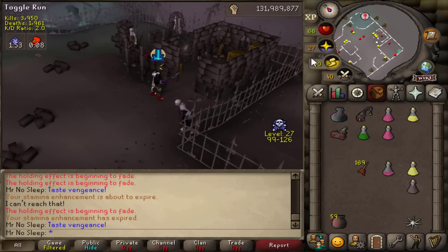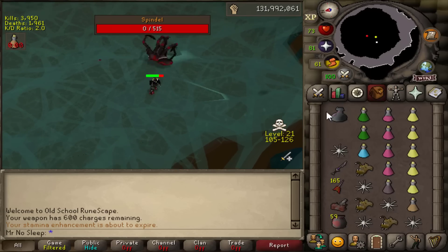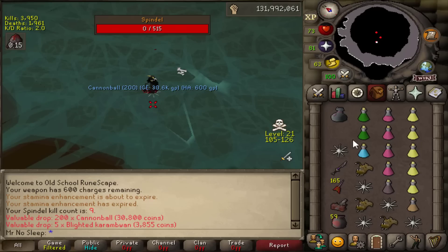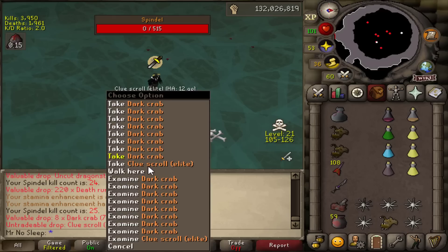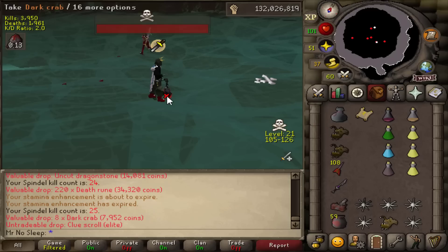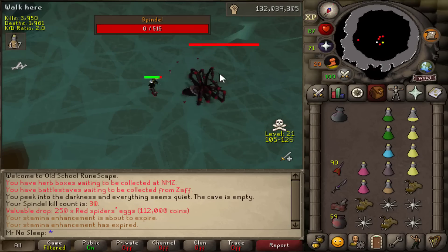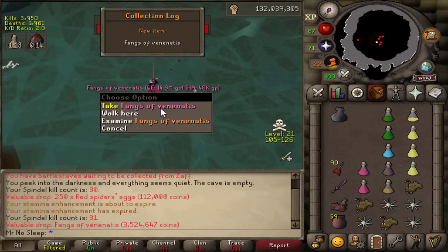You're going to see a lot of instances of PKers teleporting away from me. At the beginning I'll say that the anti-PKing in this one compared to 1000 Calvarion was a lot more difficult, because a lot of the time a PKer would run into me when I was very low on supplies, making it almost impossible to fight back. Nevertheless I did try my best throughout this video, and I saved all of my deaths towards the very end so stay tuned.